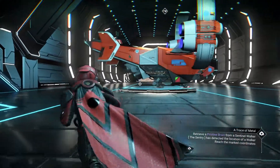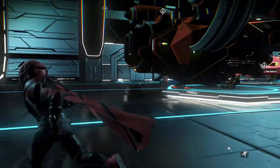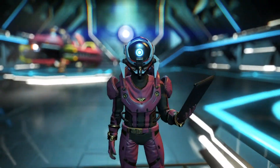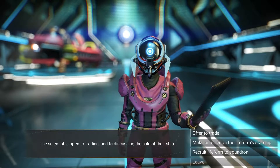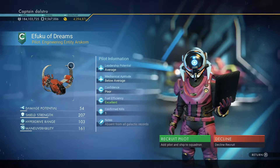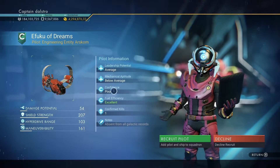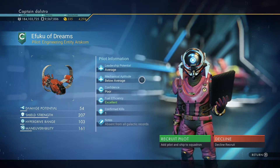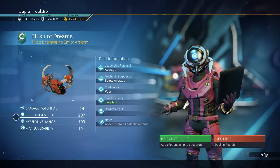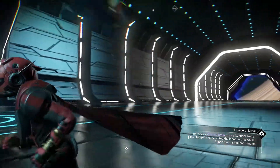You let him get out — looks like we didn't actually need to wait long. You go up to the pilot and hold X, or whatever button you're on. You normally have offer to trade and make an offer on their starship, but now you have this 'Recruit Life Form to Squadron' option. So this is going to be a C-class pilot. It'll tell you different things: leadership potential, mechanical aptitude, confidence, fuel efficiency, confirmed kills, and notes — all your stats, everything like that. You hit 'Recruit Pilot,' and he is now part of your squadron.